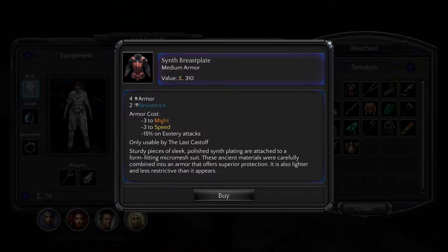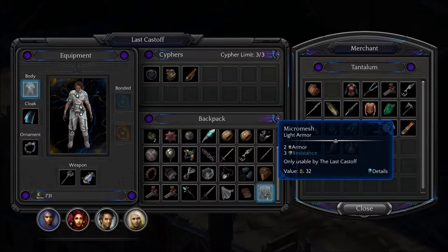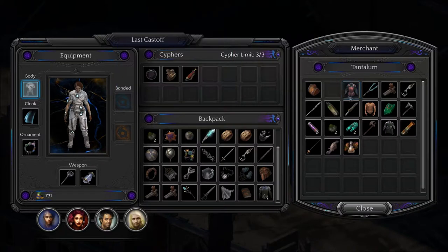You're going to skip on that. Not only is it almost half our money, but you've got a cost for this. I'd rather keep — it's two armor and three resistance, versus four armor and two resistance.